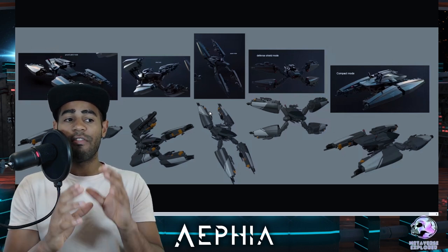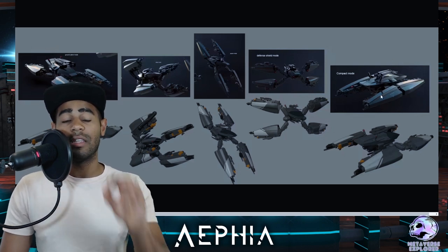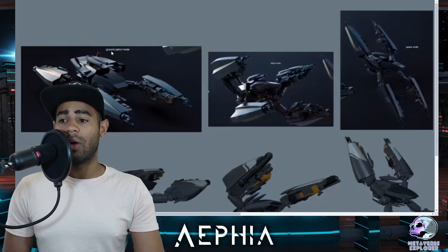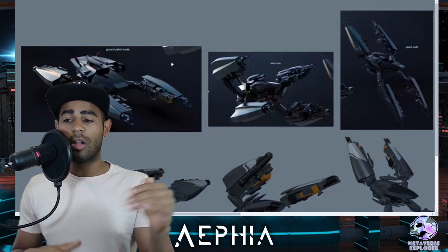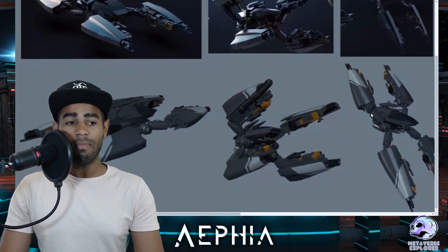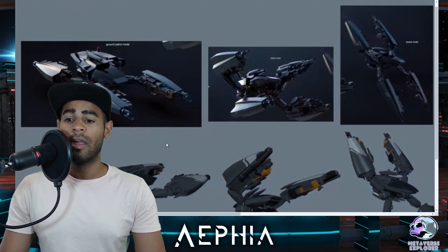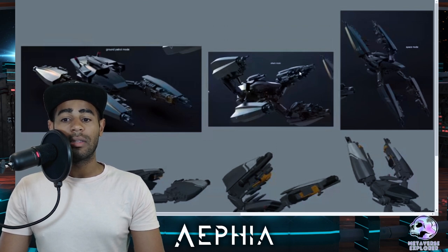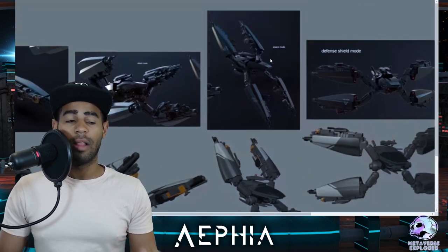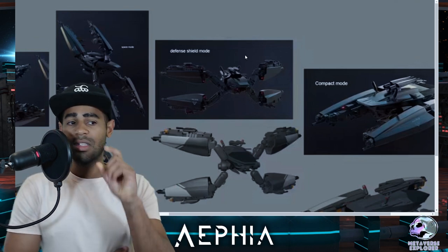Let's look at the PSX4 — we got some new pictures showing the 3D modeling of the ship and how it looks in its different modes. The PSX5 is very unique because it has lots of different functionalities. First is the Ground Patrol Mode — when you're on a planet patrolling around, here's the concept art on top and the 3D model below. Then Attack Mode with all four guns pointing forward. Then Space Mode, which should be for speed and racing.